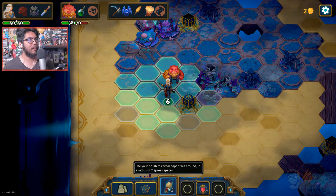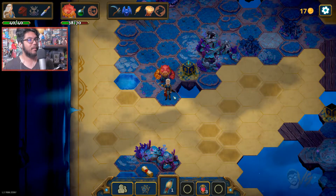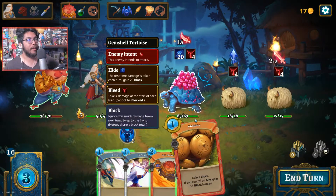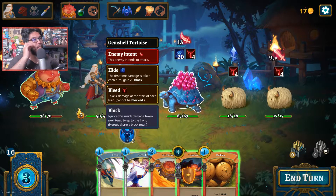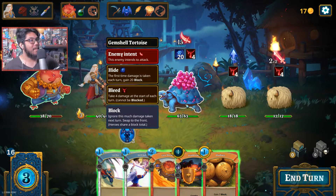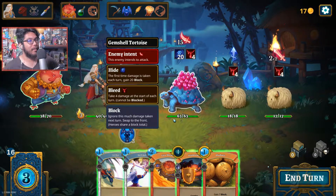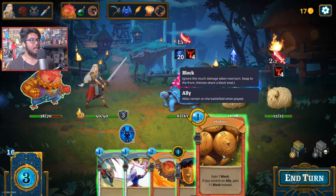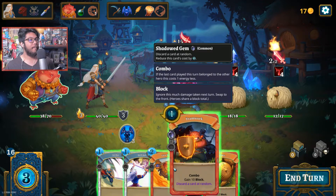Oh no, this is terrible - this is not a good use of these resources. I gotta go do a fight - this is a regular fight. I'm running out of ink resources. Oh damn - Yaks and then a Turtle, a Jam Shell Turtle. Hide: the first damage taken each turn, gain 20 block. I love the bleed on all of them. Looking at 19 damage here. This is a basic seven - can't do anything about that yet. Attack all enemies for 15 - these guys auto-die, so we'll do that.